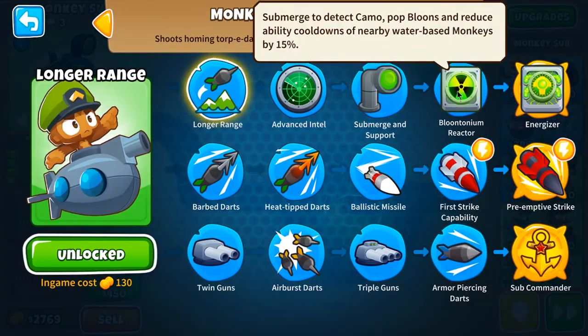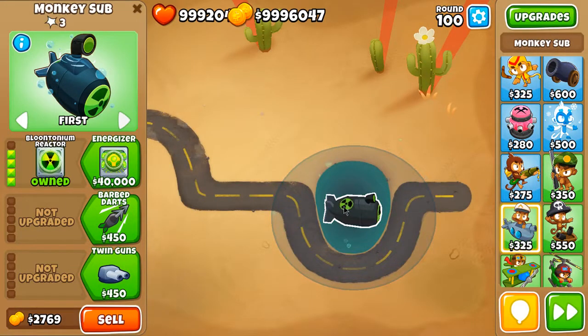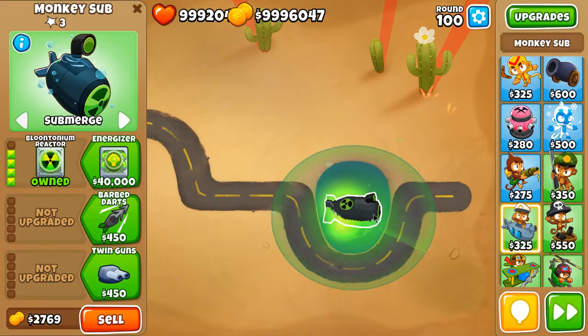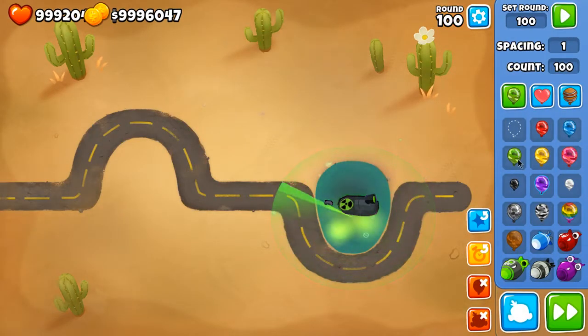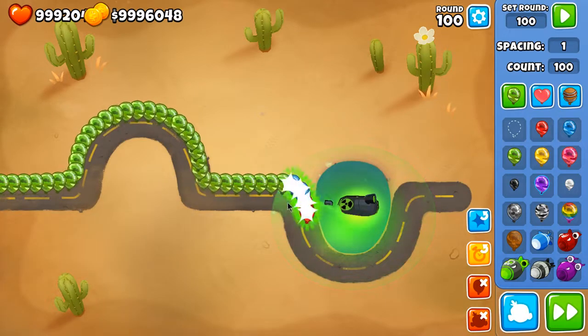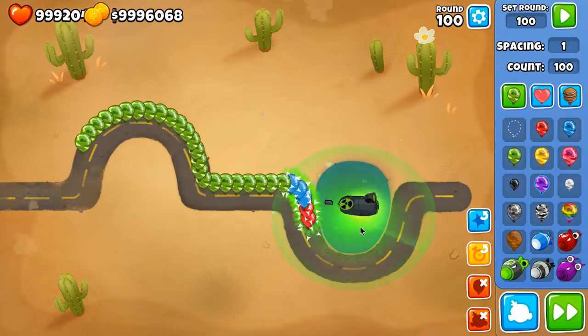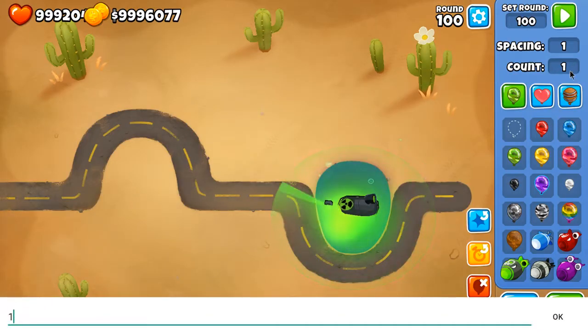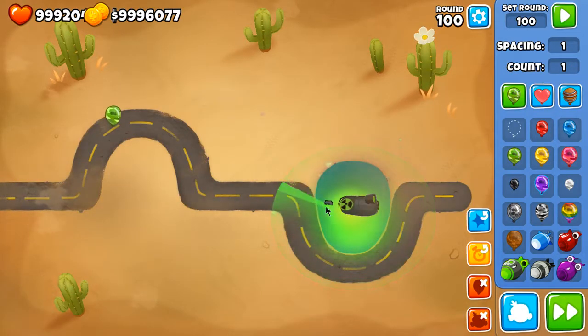With the fourth upgrade, you keep camo detection while the submarine is submerged. If you take it out of the water you lose the radar — you lose the de-camoing of camos, you lose the damage — so you have to keep it submerged. But now the camo revealing is instantaneous: as soon as bloons enter the range of the submarine they're automatically de-camoed and the camo status is removed. This upgrade also does damage — one layer per bloon — so a green bloon pops into blue, into red, and every second you pop two layers.